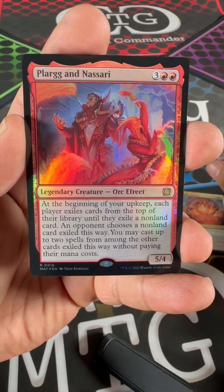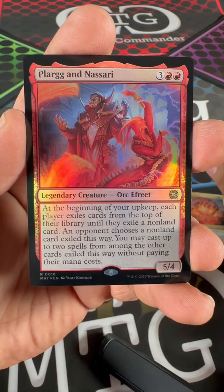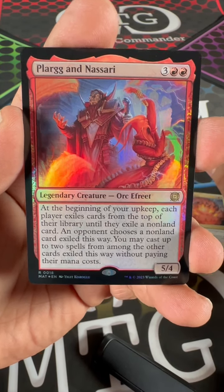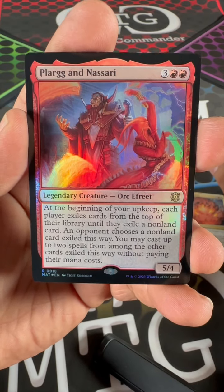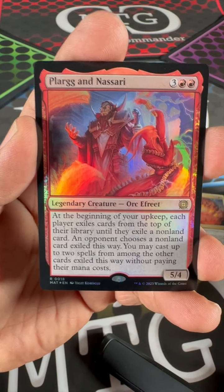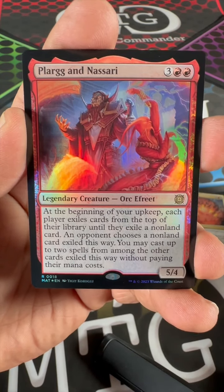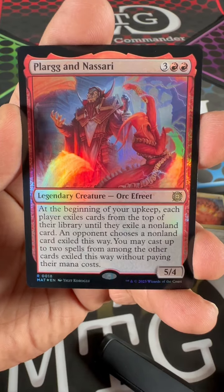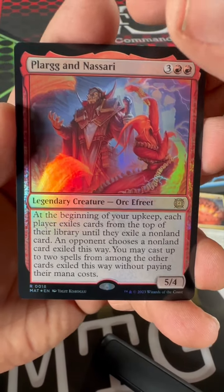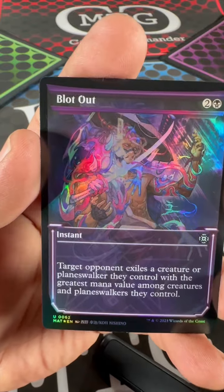Plarg and Nassari — for two red and three, legendary creature orc... whatever. At the beginning of your upkeep, each player exiles cards from the top of their library until they exile a non-land card. An opponent chooses a non-land card exiled this way. You may cast up to two spells from among the other cards exiled this way without paying their mana costs. That's kind of cool, I guess. And a blot-out token — whatever blot-out is, I guess.